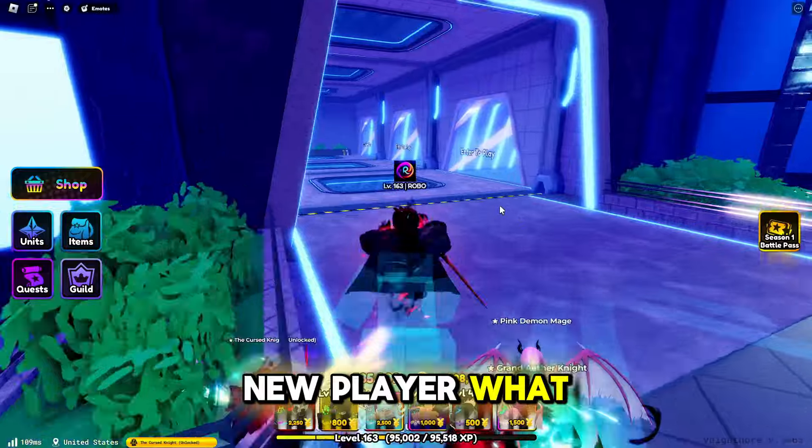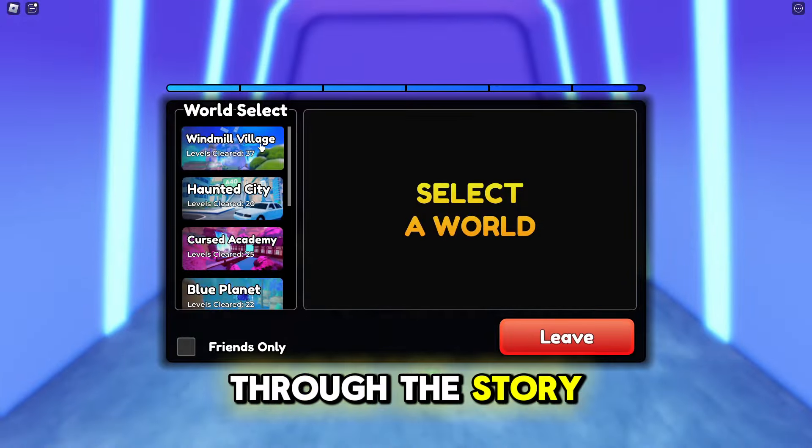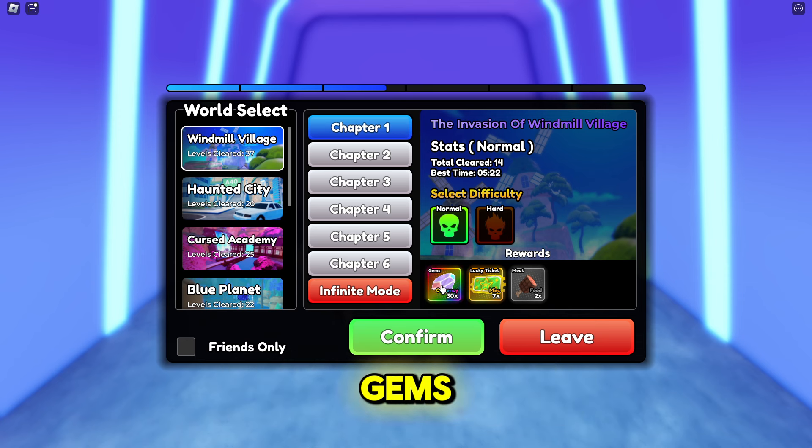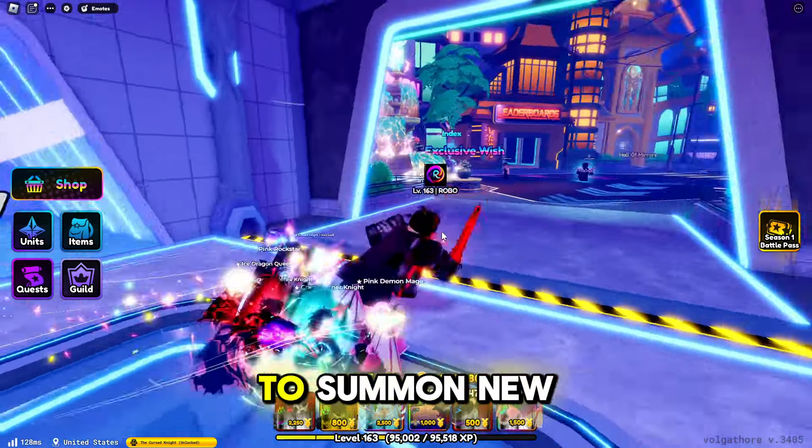So as a new player, what do we do? We're going to have to grind through story mode. On your first clear, you're going to get a bonus in gems — 110 gems plus another 80 gems as a bonus. You're going to want to use those to summon new units.